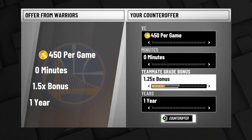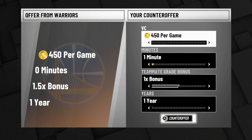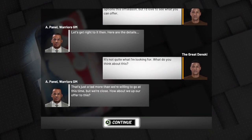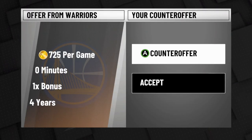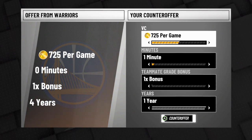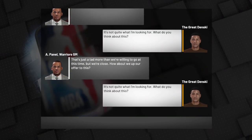Counter offer and put it on about 730 VC, give yourself one minute — around 730 VC is the ideal range. You probably could go a little more, but this is going to pretty much guarantee you get it. Then put it on one minute, drop it down to about 725, and boom.